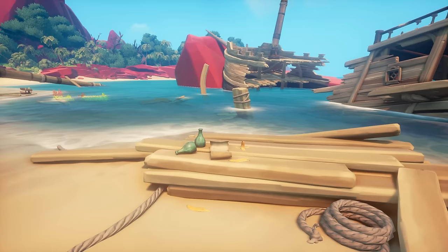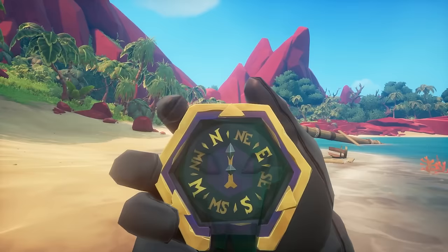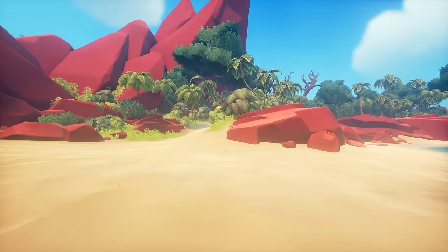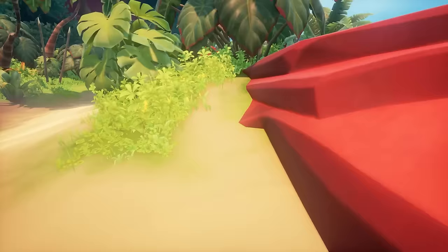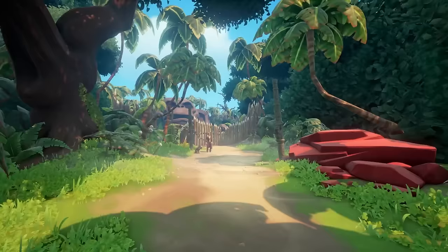Look along the beach heading northeast, go past the broken mast, and up to the rock in front of you — there is another Herman's note right here, number three. Read it through until it closes. Continue along this pathway, which will eventually take you to Guybrush — this is essentially the actual start of the tall tale.